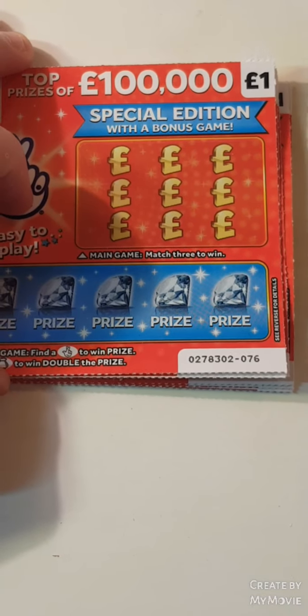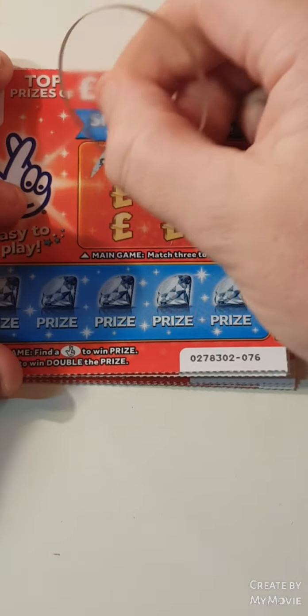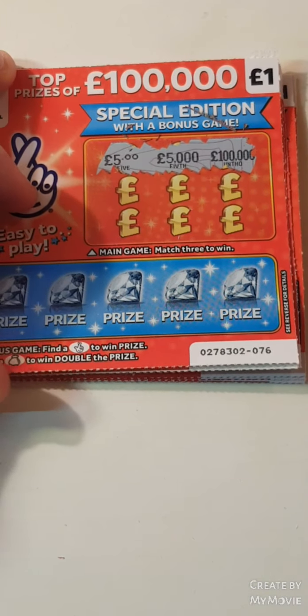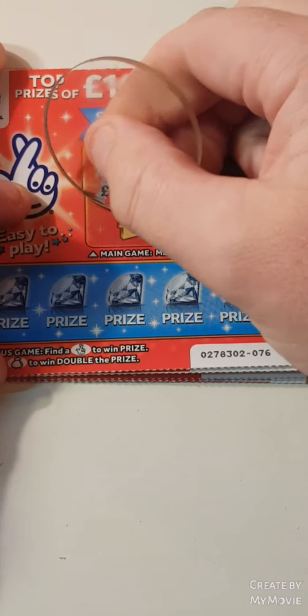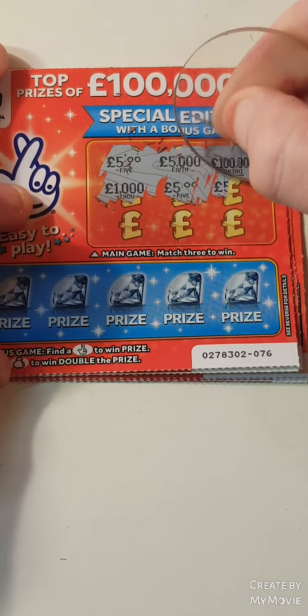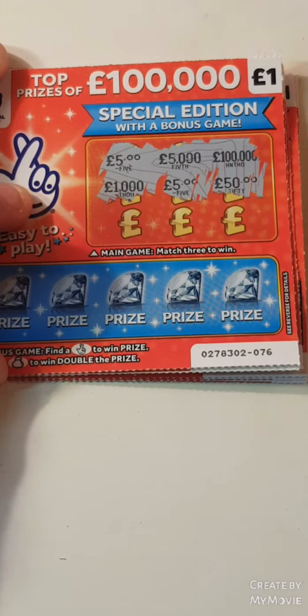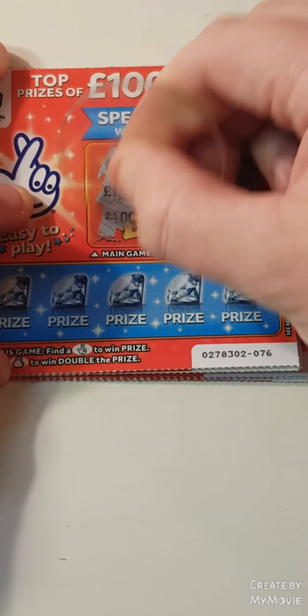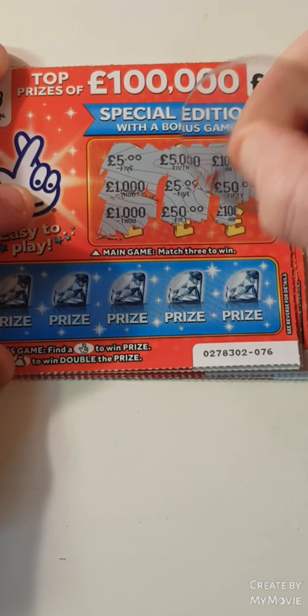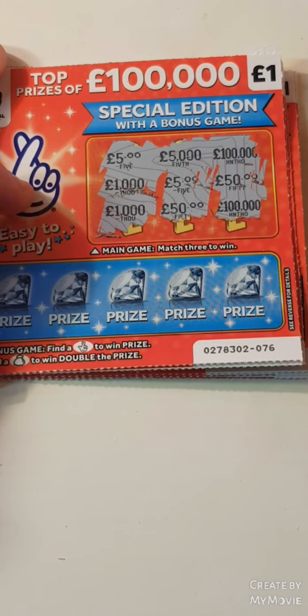So we find a 10, then we have mid-profit. Let's keep our fingers crossed. So we have 5, 5,000, 100,000, 1,000, 5,000 — we had a fiver then — 1,000, a 50, and 100,000. So nothing there.